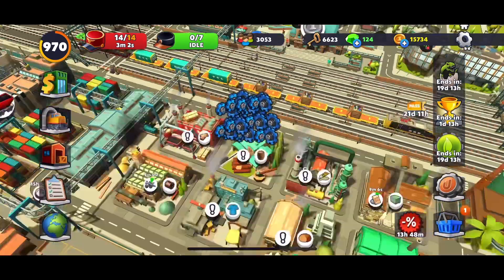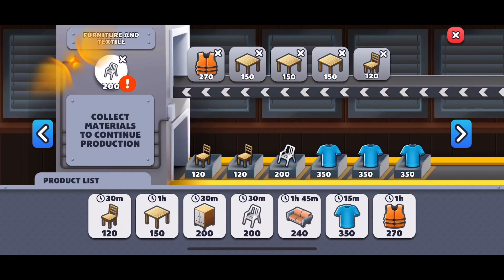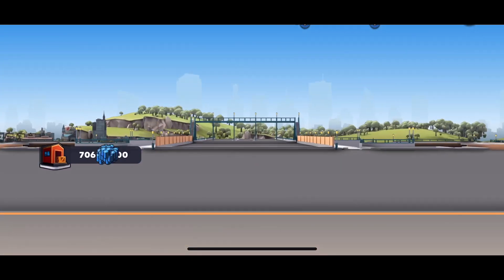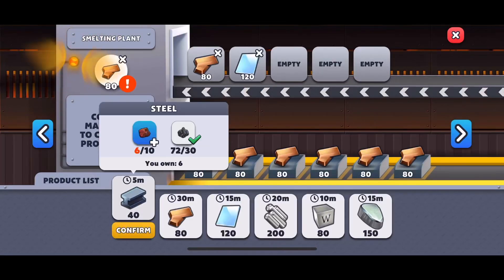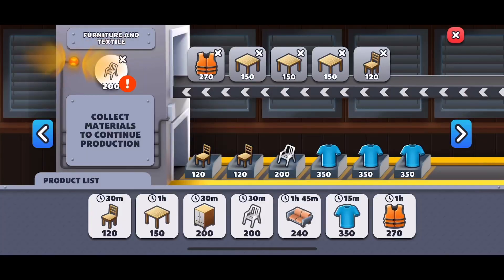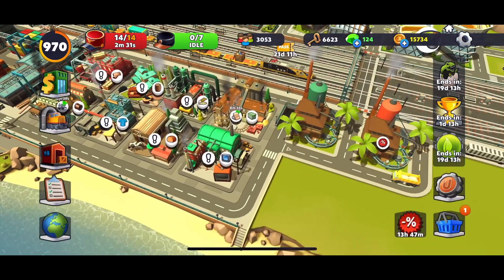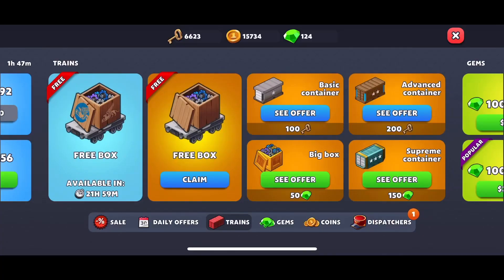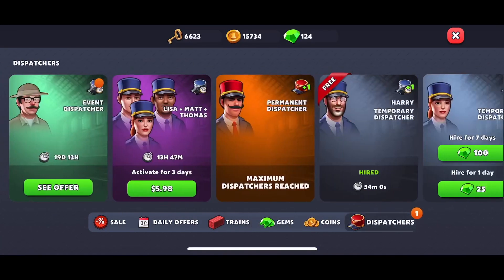Don't forget you can watch videos during the event to earn one gem each, and along the reward path there are 20 gems available — two rewards of 10 gems each. You'll gain back some gems along the way. For the first three competitions, spend everything you can: union dollars, gems, gold, capacity upgrades — use those precious parts you've been storing and saving up.